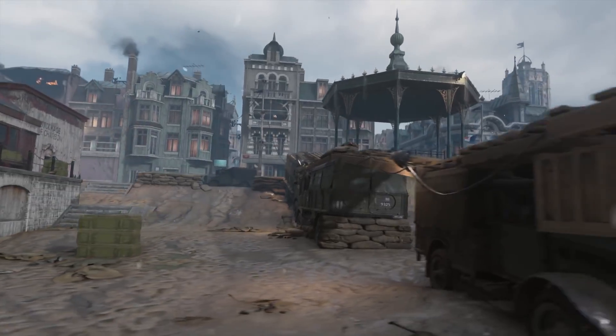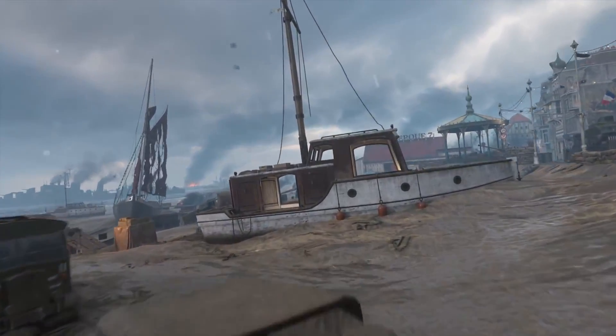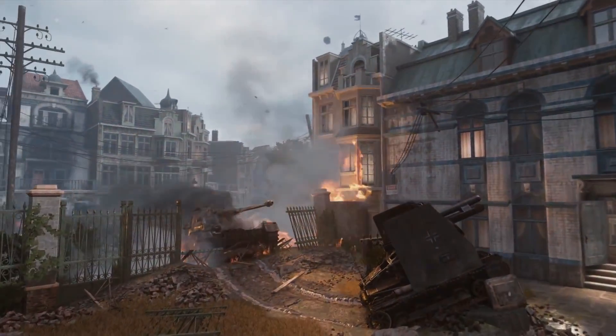For this map, we wanted to show the story of Operation Dynamo, also known as the Miracle of Dunkirk. When people think of Dunkirk, there's a very specific image that comes to mind. On the beach side, we have the evacuation taking place. On the residential side, we have the German War Machine encroaching its stranglehold on this beach.